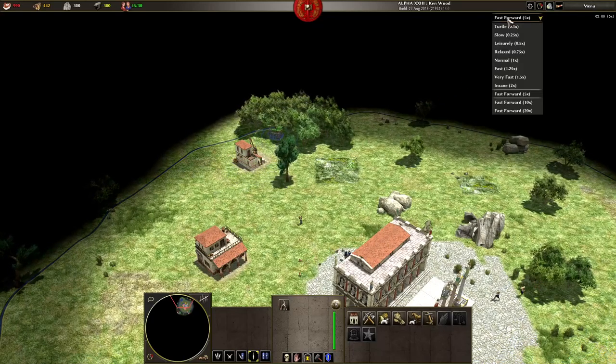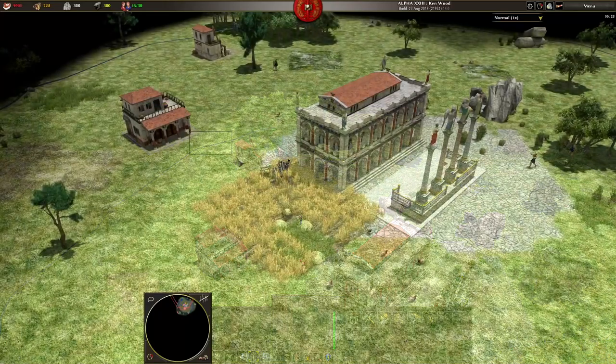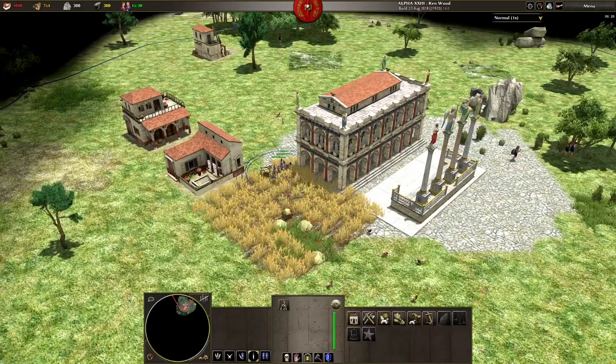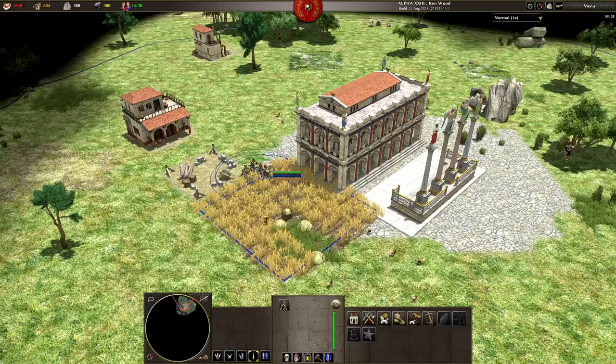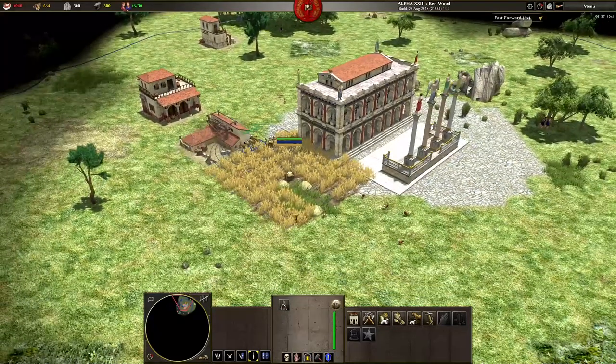This can be really useful when you want to get units to stop doing their current assigned task, do something else, and then return to the original task without having to micro and monitor them the whole time. In this example, I've instructed these female citizens to briefly stop farming to build a house and then return to their farms. Once I've stacked their orders, I can leave them to it.